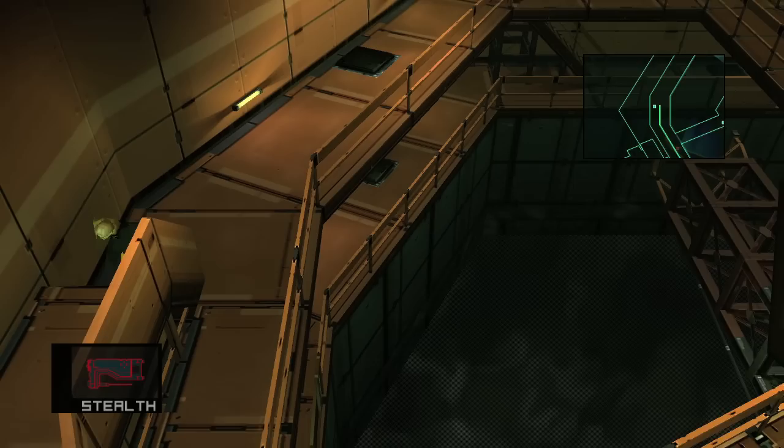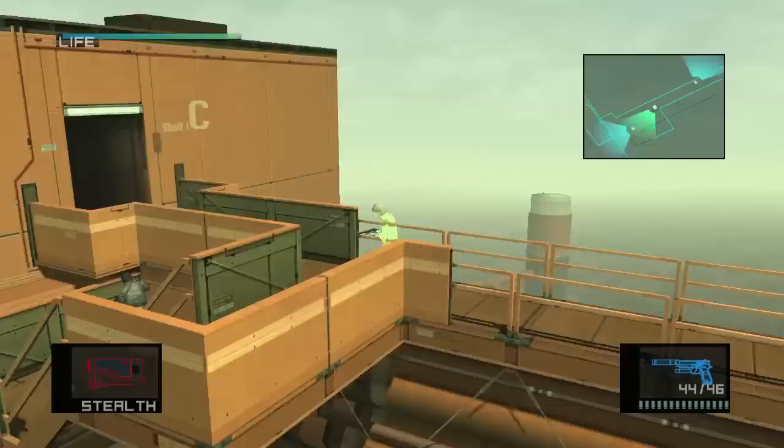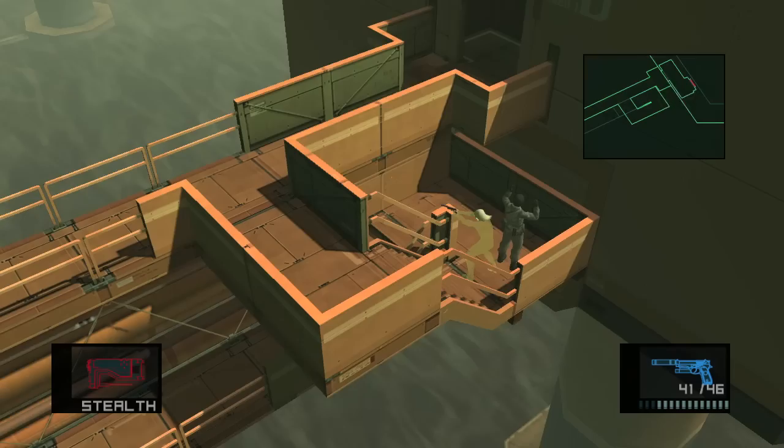This game gets pretty hard on Hard, which is to be expected. CD Connecting Bridge — there's going to be a guard out here and another guard. I recommend taking out the guard we already dealt with first, right here, because this guy will inspect the other one. We don't want him calling backup. After he's taken out, go for the other guard — this guy has a dog tag and he is new, so hold him up and get your dog tag. It's really important; it's the whole point of the achievement.